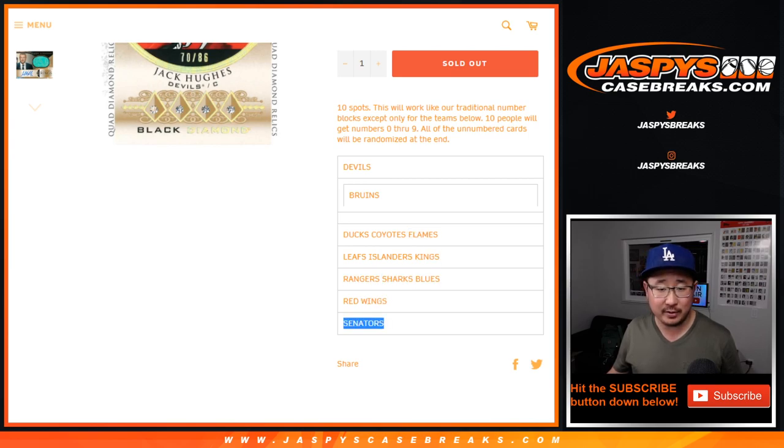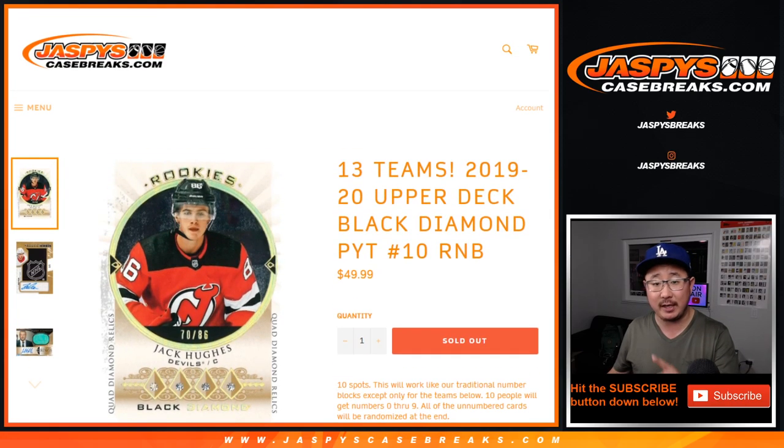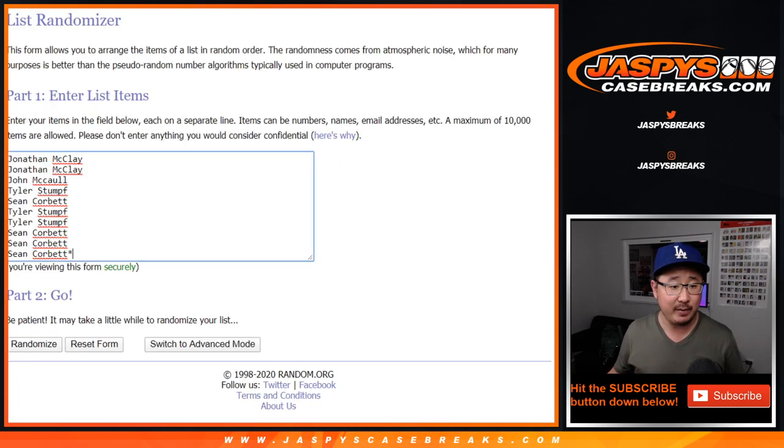10, 11, 12, 13. Perfect. The 10-spot break works just like our number block breaks, but only for those teams and only for pick your team 10 Black Diamond hockey.